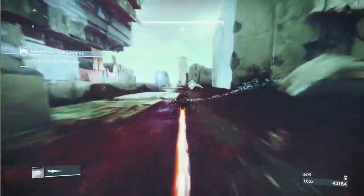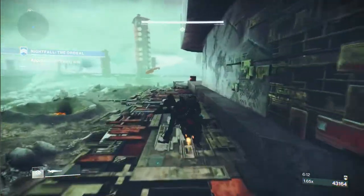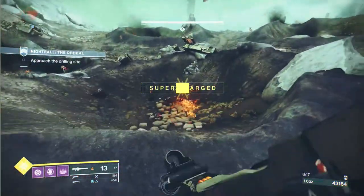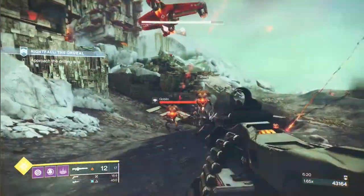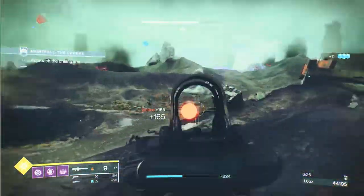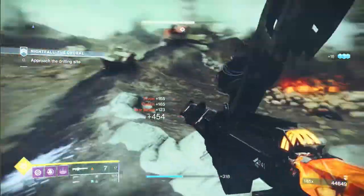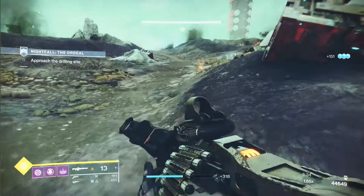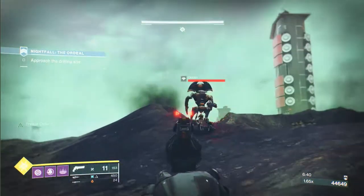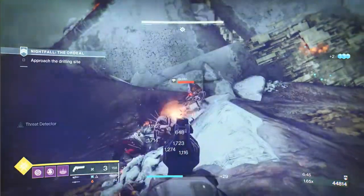Once you get over here there are just pockets of ads. This is where warmind cells are going to come in — we're just going to clear them using warmind cells, but first we have to produce them, so I'll use my Xenophage. I'm not too fussed about ammo because I know I'm going to get a ton back from champions. If we can produce the warmind cells with the Seventh Seraph we'll produce them and use them to clear these ads. Try not to stray too far to the right.